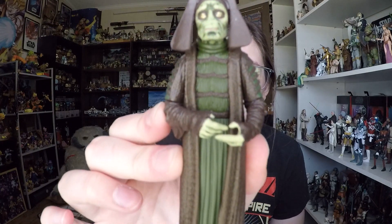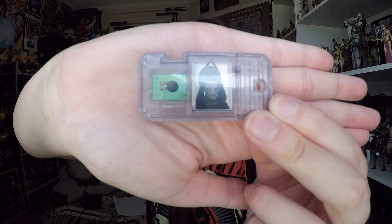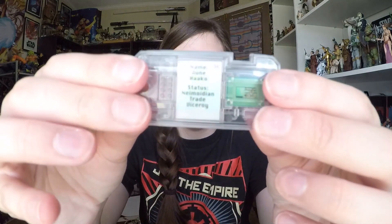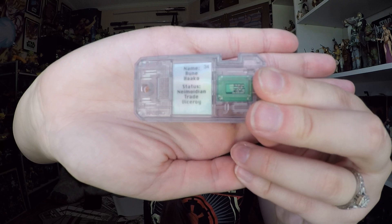Alrighty, here is our figure — I've already forgot his name, so forgive me. Actually, it's on the back here — I can cheat. Rune Haako. Before we get into Rune Haako, I'm going to take a look at the accessory that he comes with. In this case, it is just the Comtech chip reader, which doubles as a stand. I always used to use these for figures that would fall down, especially when I was playing with them. If they couldn't stand up, I'd stick them on the stand.